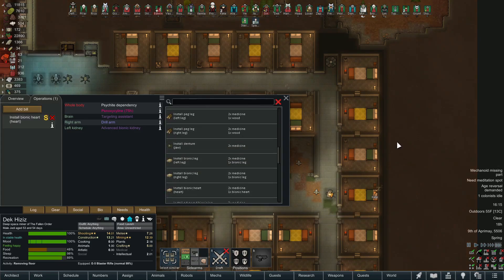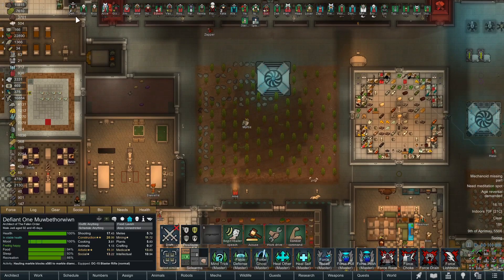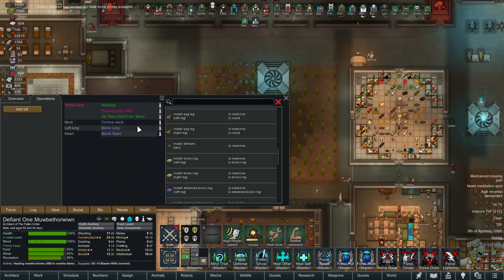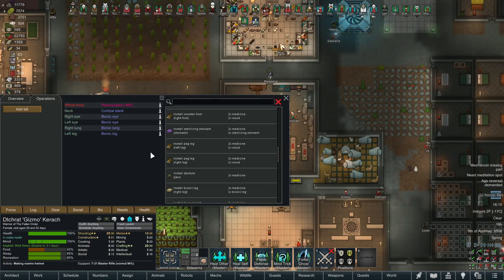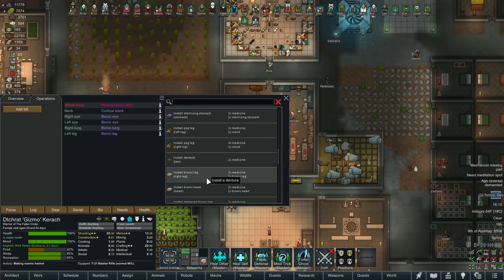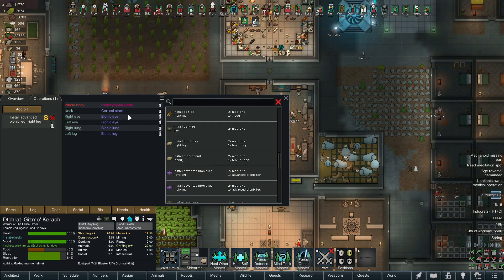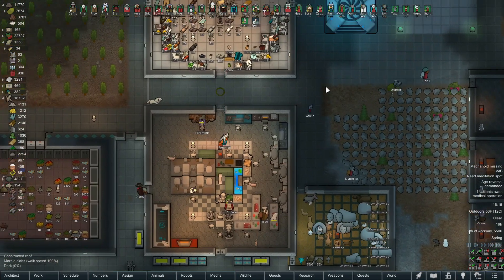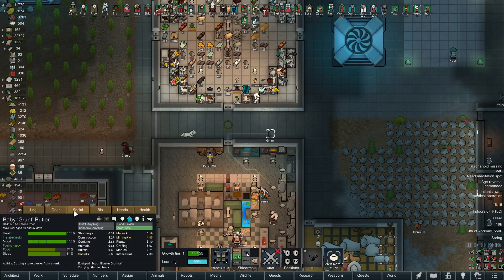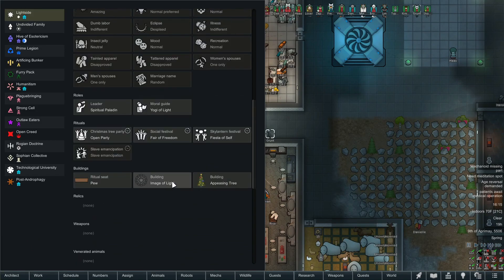Install bionic heart - beautiful! And we've still got one advanced leg. Let me go through again to find somebody who's missing a leg. Gizmo actually has a left leg but not a right leg, so let's get that advanced bionic leg on the right side - beautiful! She is our main crafter. With our ideology, we have no specialists available except for the leader and moral guide - nothing else, by choice.